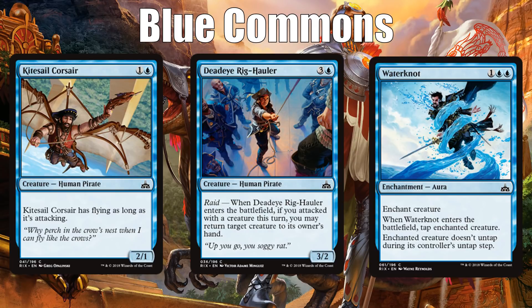Water Knot is just your standard good blue removal spell — it taps something down and keeps it from untapping. Kind of like the pacifism effect; it does allow your opponent to still have activated and static abilities going, but it is worth first picking. It's solid. It's also worth noting that every enchantment-based removal spell has both a little upside and downside in this format because of the Ascend mechanic. When you're playing Water Knot, you'll Ascend more quickly, but you're also letting your opponent keep a permanent in place so they might Ascend more quickly too.